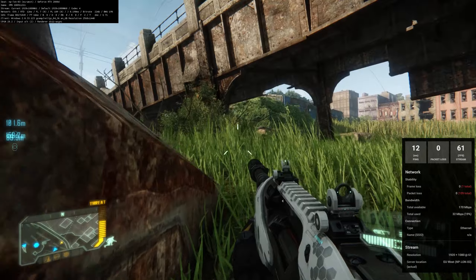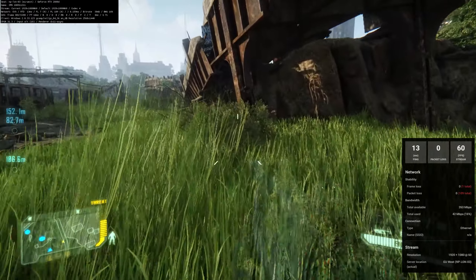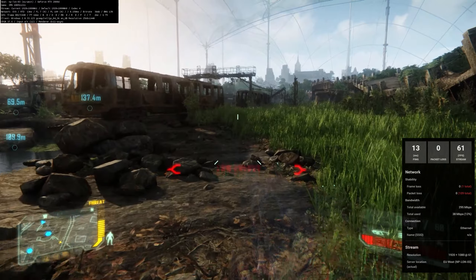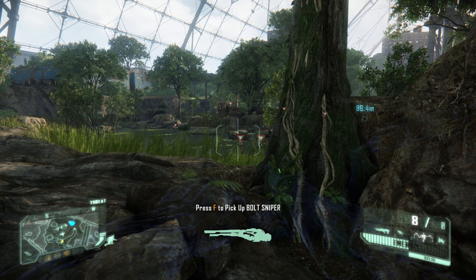Using the Nvidia overlay in the bottom right here, you can see that my ping was around 10 to 13 milliseconds. The frame is locked and steady at 60 to 61 frames per second, connected to the London data center. I did have some packet loss, but I was playing for over an hour, so 109 frames in over an hour's usage is really not that bad.